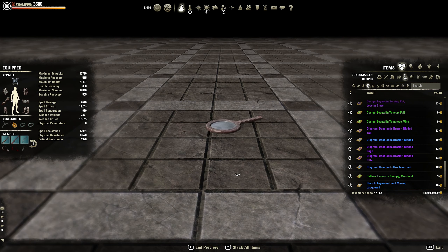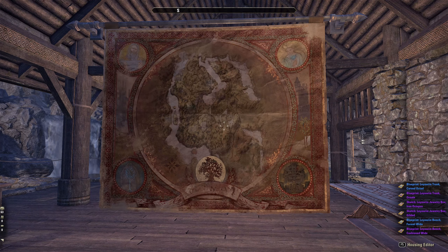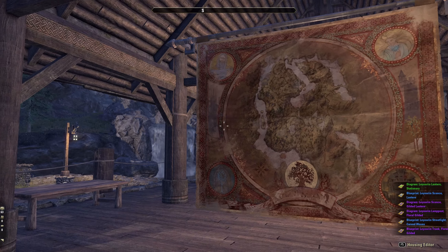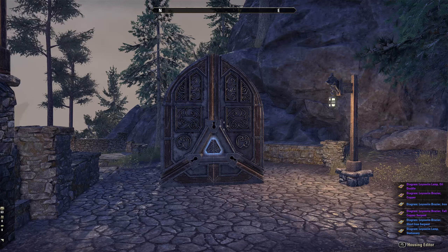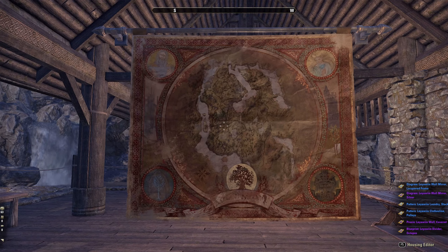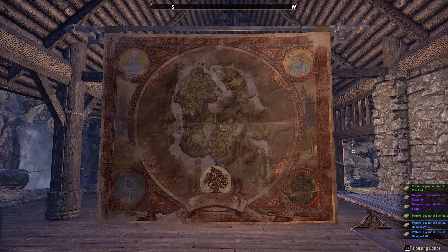That's all the new craftable furniture items you will be able to get in Blackwood, plus the tapestry which is an antiquity we'll be able to dig up, as well as the door which you will have to grind for. Let me know what you think of these in the comments below, and I will see you around — thanks for watching.